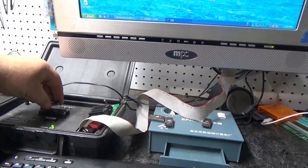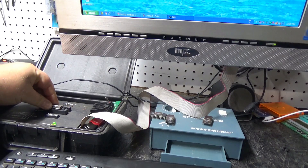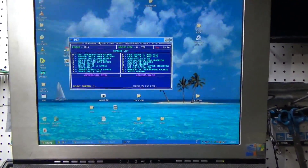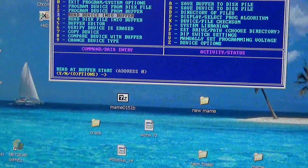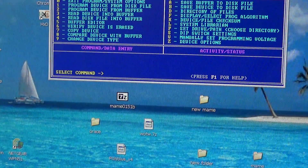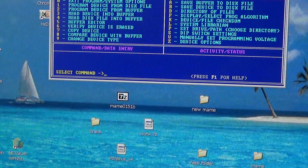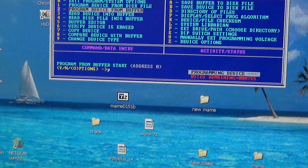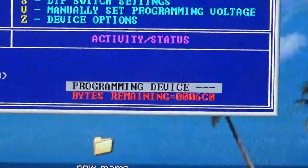I'm going to grab my chip, put it in the programmer — I already have it set for 2716s. I'm going to read device into buffer, that's option number three. Now that chip is read into RAM on this computer. I'm going to put a blank chip in and program device from the buffer. Right now we are actually programming the chip, so I'm going to go ahead and turn the camera off.